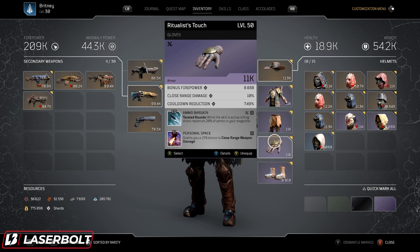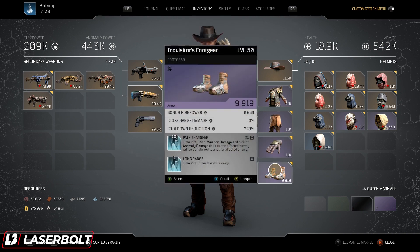Last but not least, our foot gear. We have Pain Transfer: when we use Time Rift, 10% of weapon damage and 30% of anomaly damage dealt to one afflicted enemy is transferred to another afflicted enemy. This gives massive crowd control — when you have a bunch of ads piled together, you time rift, shoot them, and it kills the surrounding ads, which is really cool. We also have Long Range Time Rift, which triples the skill range. It doesn't seem like much, but it actually gives nice breathing room, helps you move around and traverse the map very quickly.